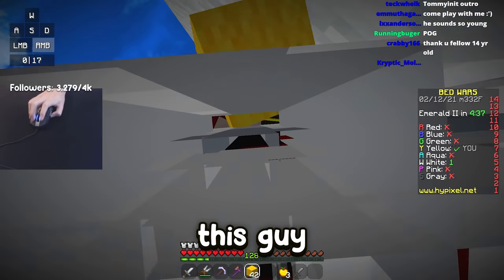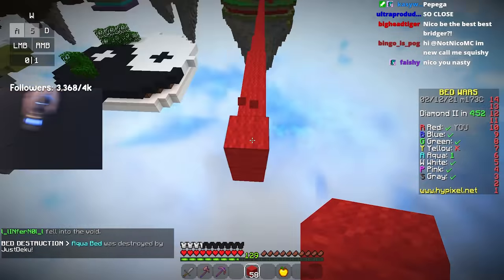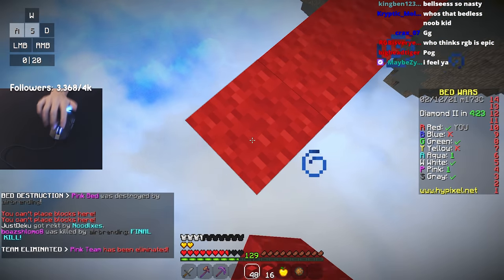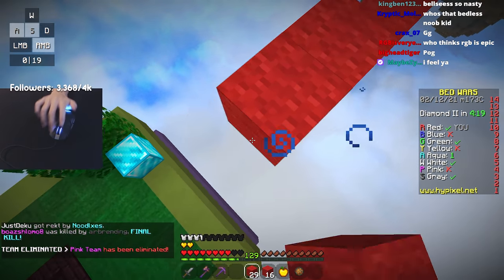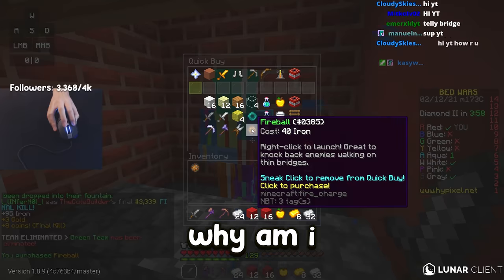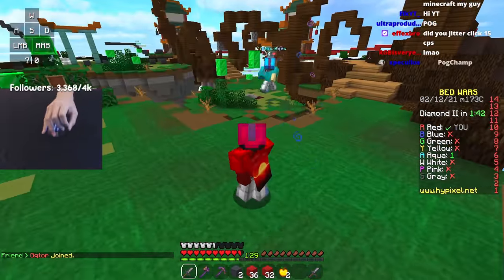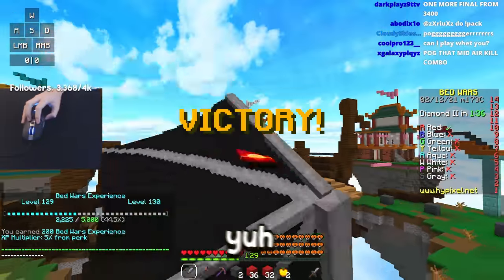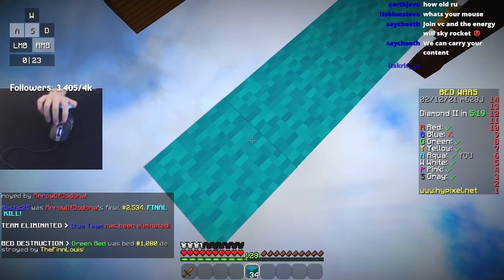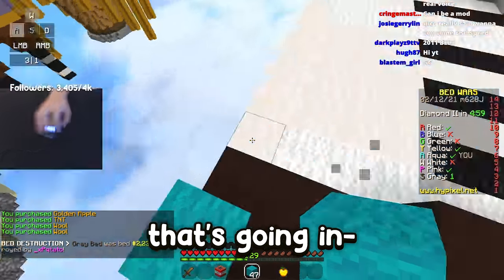Boom. This guy is just bad. That was the promo for today. Boarded. Oh my gosh, the TNT jump? That was actually perfect. This guy is here. Thank you. Why am I so good right now? I was so bad at the start of this stream. Now I'm so good. Frible. See ya. Bro, look at this vibe. Look at this vibe.